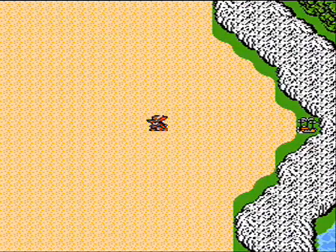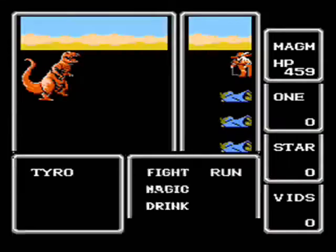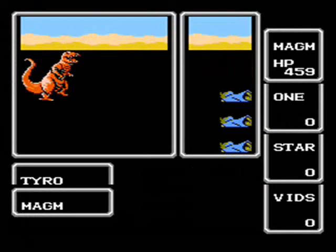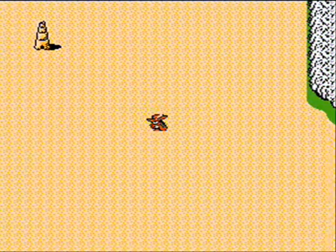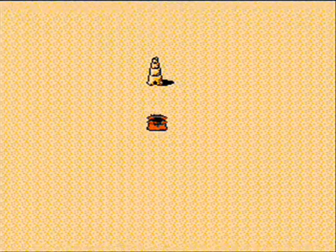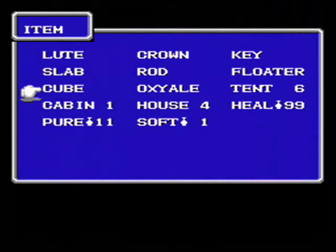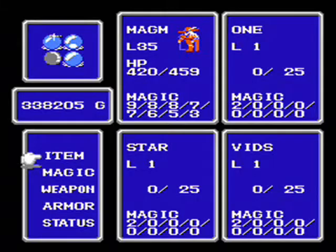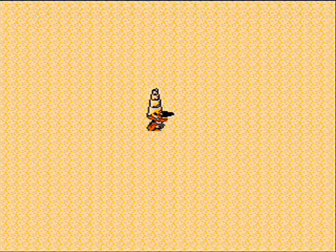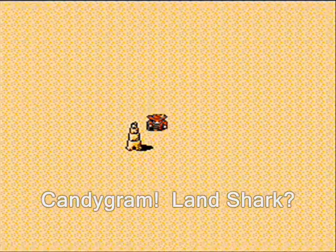Heading over to the tower, we shall face some very strong monsters if you're not careful, including this Tyrannosaurus Rex, who's actually the weaker of the strong monsters you'll see here — including some Ankylosauruses. But wait, we can't get in. The cube won't do it, and the slab won't do it. So there's no way into this tower.